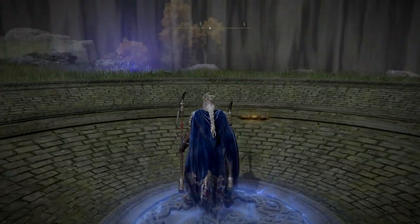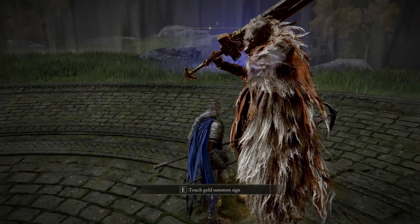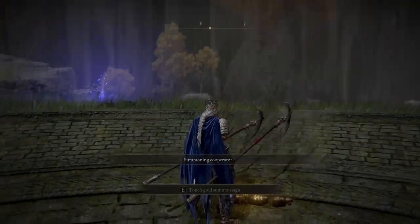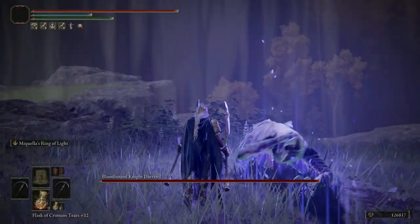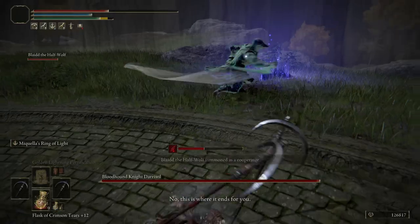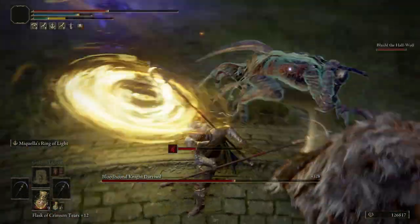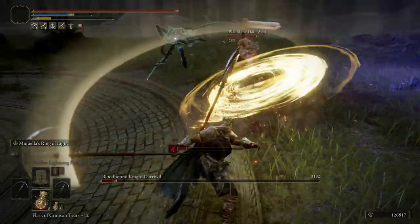If you don't know how to do the first part with the howling, I have a video on my channel showing how to get Blaidd to help you. There's a golden summon sign you can touch, and then Blaidd the half-wolf can be your co-op partner. This will be the enemy you have to defeat — the Bloodhound Knight. It's a very fast enemy, but with the help of Blaidd it will be so easy to defeat. I'm over-leveled for this fight because this is my New Game Plus.